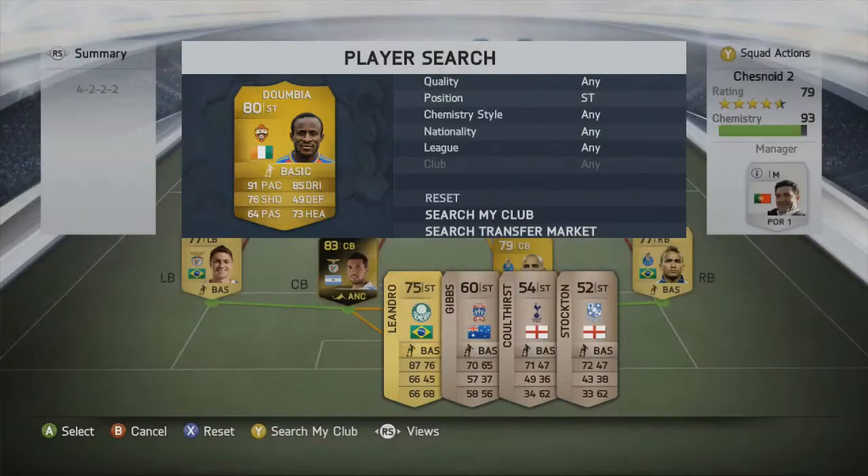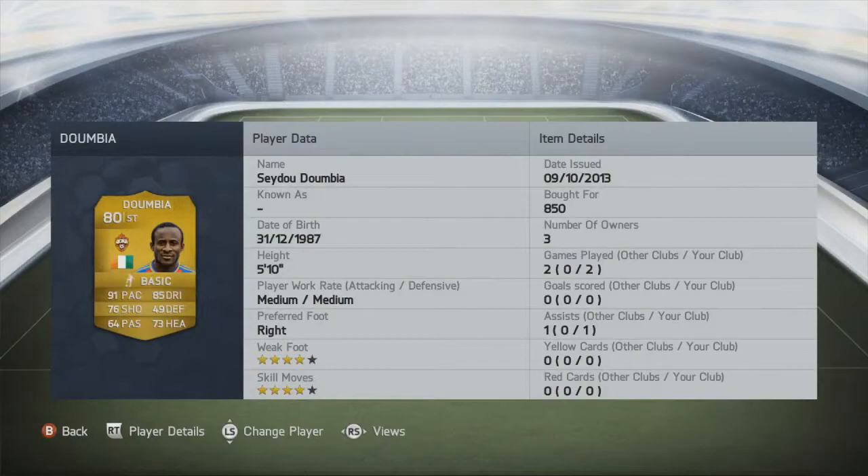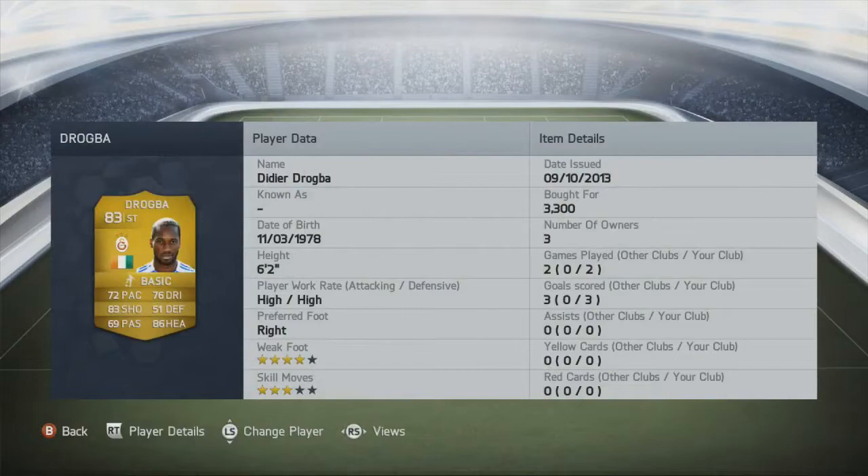Up top we have the Ivorian pair — Seydou Dumbia and Didier Drogba. On the right, Dumbia has 91 pace, 85 dribbling, and 76 shooting as standout stats — another player I haven't gotten on too well with — 4-star weak foot and 4-star skill moves. He hasn't scored for me yet, but Drogba has scored 3 goals in 2 games so far. Fingers crossed he can continue that scoring rate.